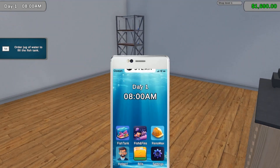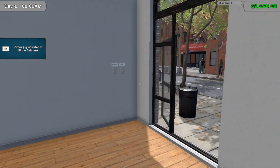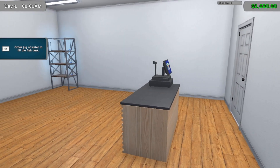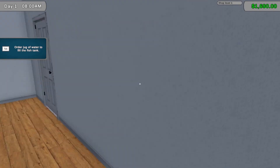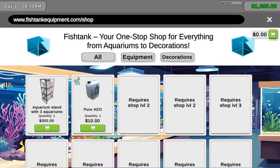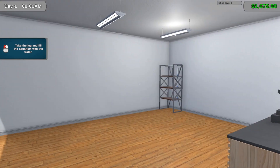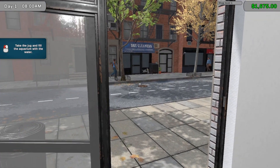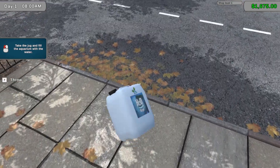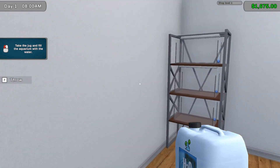A jug of water? It doesn't make sense, I don't see a sink or anything in here. Wait, oh that's kind of neat. So now I need to order a jug of water - paying five dollars for delivery for this thing, that is absolutely ridiculous. Also, how is one jug gonna be enough for this? Pick the jug, fill the aquarium.